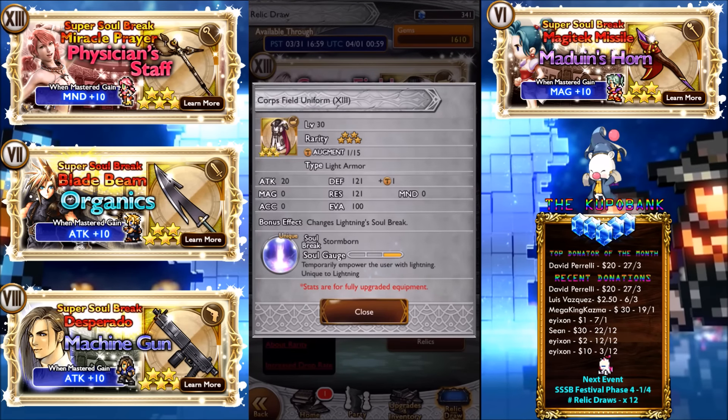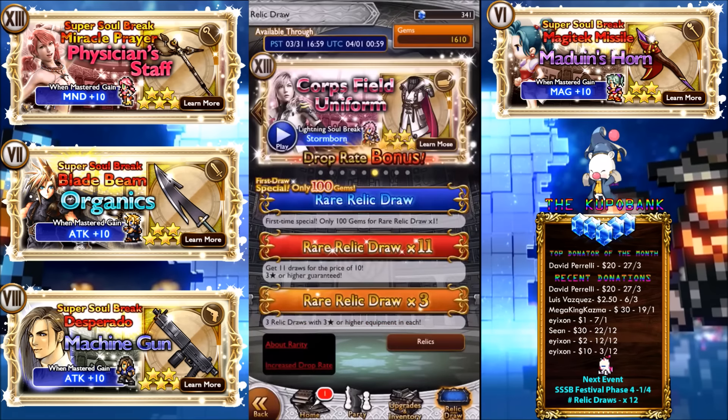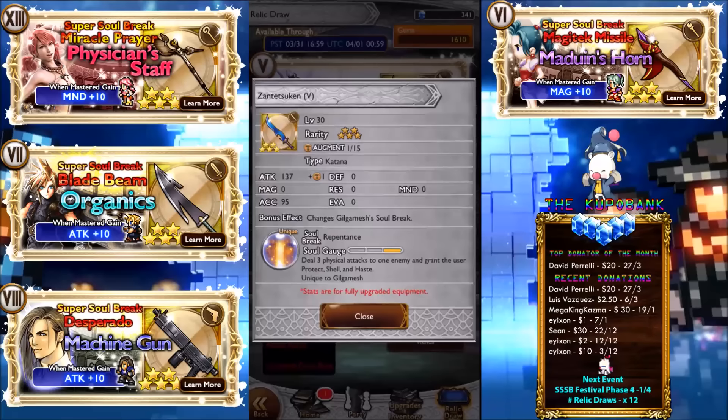Brotherhood — I don't really like this one, but a lot of you do because of the 20 attack bonus. The thing is, braces give about the same attack bonus, so I'm not sure why people like it for that. It does give more defense and resistance, but I wouldn't really call it a soul break worth using — if you have Lightning's Super Soul Break you'd just be using that constantly instead.